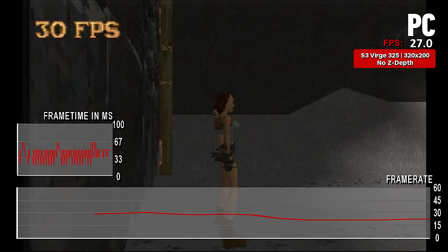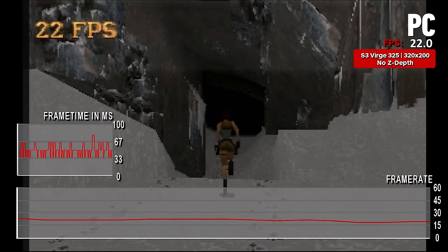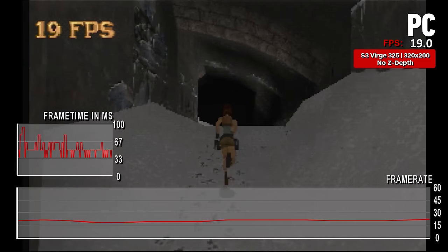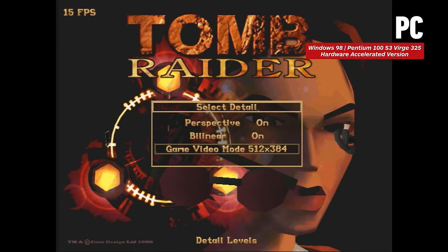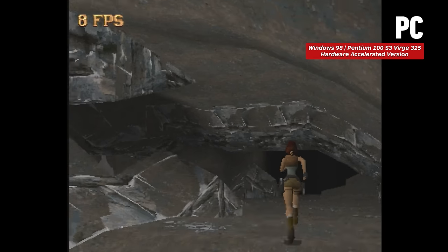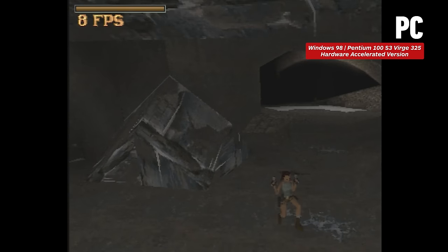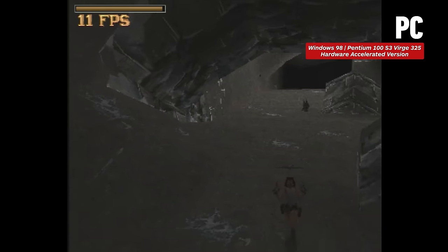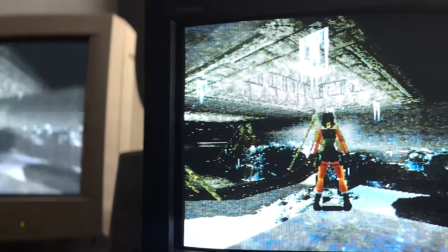The software version can run at 30 fps at times, but VSync is disabled and image quality is significantly worse than the hardware version or the Saturn. This version has the option to disable perspective-correct texture mapping (Z-depth) and bilinear filtering, which can improve performance slightly over the software renderer, but it's still often below the Sega Saturn and nowhere near a fixed 30 fps. High resolutions are available but even at 512x384, with or without hardware perspective-correct textures and bilinear filtering, performance remains in single digits almost all the time — highlighting how capable the Sega Saturn was versus the PC, let alone the PlayStation.